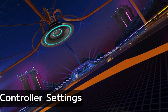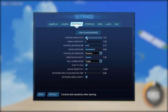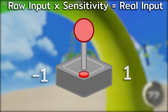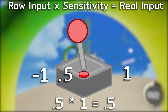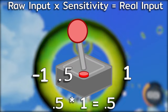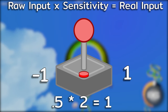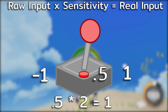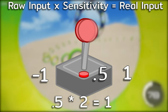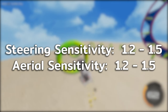For controller settings, we'll start with sensitivity and dead zones. Sensitivity is a multiplier for your controller input with the range going between negative one to one. For example, if your joystick is halfway at 0.5 and your sensitivity is at one, the game will recognize your input as 0.5. But if your sensitivity is at two, moving your stick even halfway will result in a full input of one, making the game think you've pushed your stick all the way. The most common range is anywhere between 1.2 to 1.5 for both steering and aerial sensitivity.